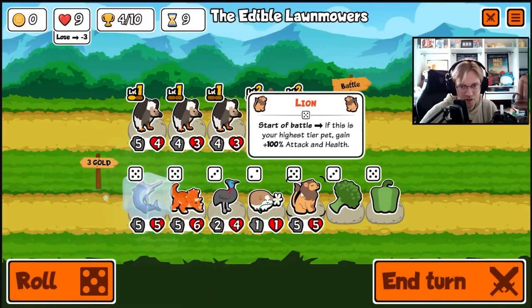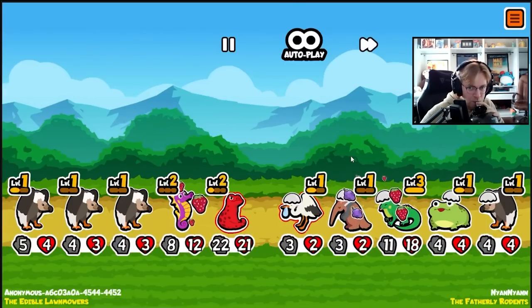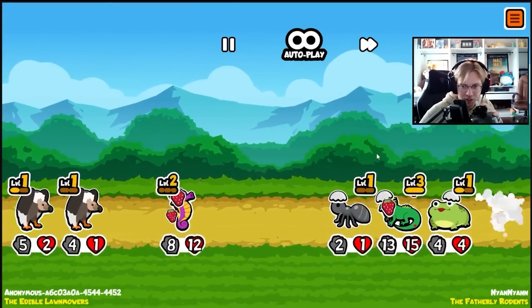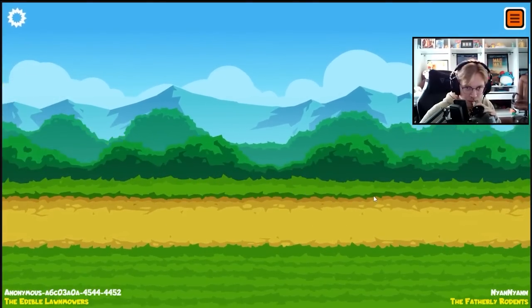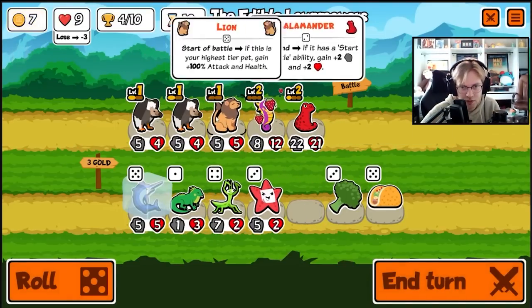Start a battle. Then we want, like, anteater, orca, popcorn — once the salamander gets strong. He's killing everything. Kill his vulture. Kill the toad. We draw. Let's combine — I can get an extra slot, maybe get a tier six. Spinosaurus — friend faints, give random friend plus two plus two. That seems good. We will buy.